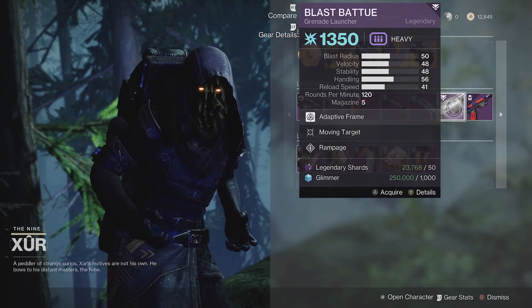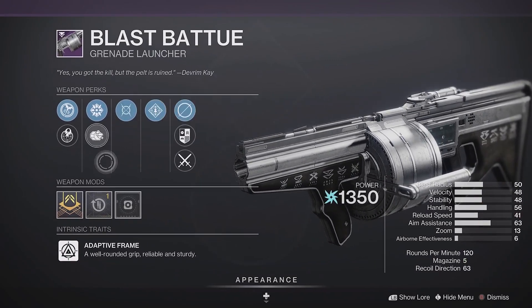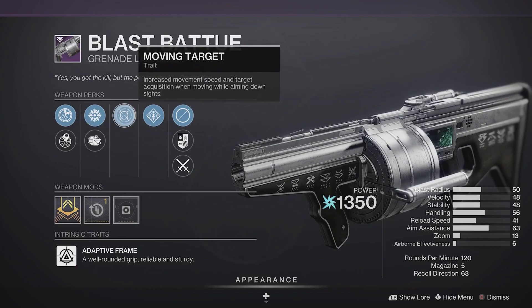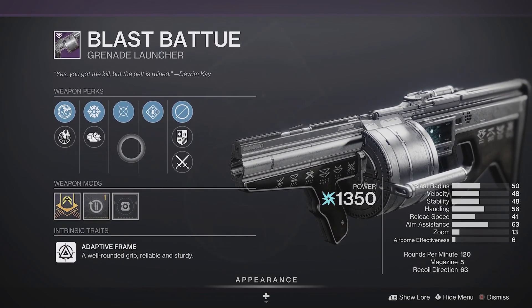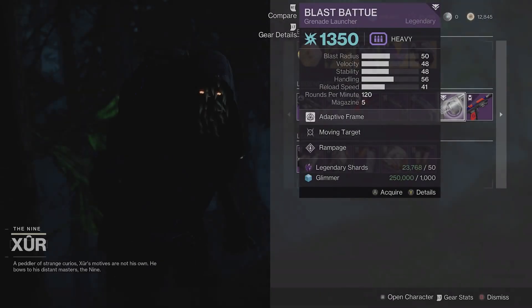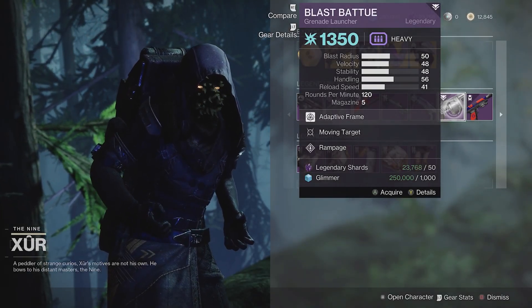Blast Batuu — I'll be honest, I've not used this weapon before, but this roll seems pretty good: spike grenades, moving target, rampage, and a Reload Masterwork. I kind of saw this and was like, well, I've not used this weapon before but I'm going to give it a try. I'm going to pick this one up and see how it performs. I really like the roll on that one.